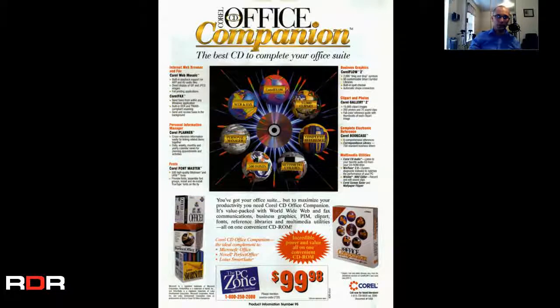Coral CD Office Companion — the best CD to complete your office suite, only a hundred bucks. This is before Microsoft kind of dominated the whole office spectrum of computing. When we were kids, we used WordPad to write reports in elementary school, which is as awful as it sounds. Word came out with auto spell check and the ability to do that so easily just a few years later with Microsoft Office 97. That's the first one I ever had experience with, and I actually have a video loading that up onto the Compaq sitting behind me.